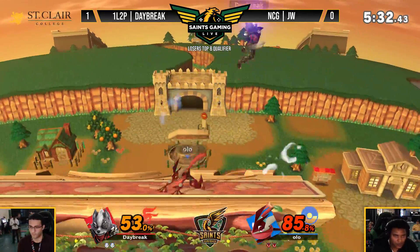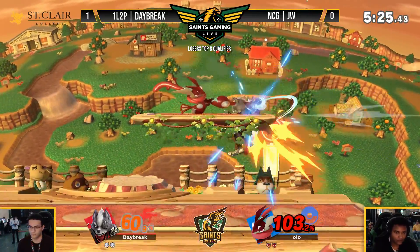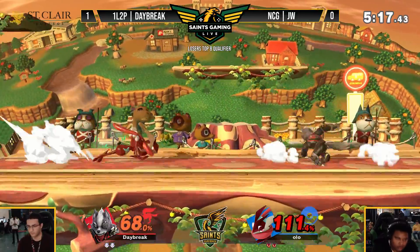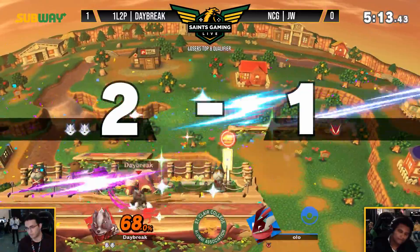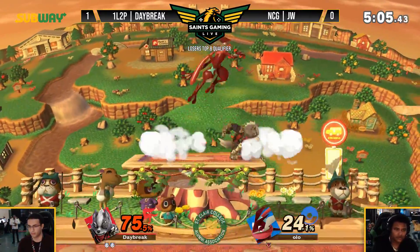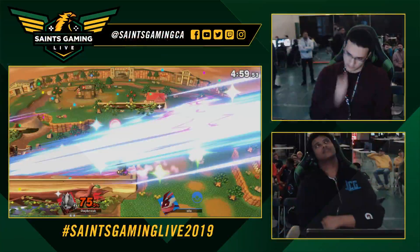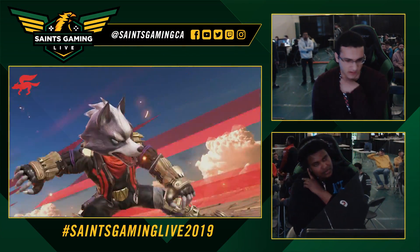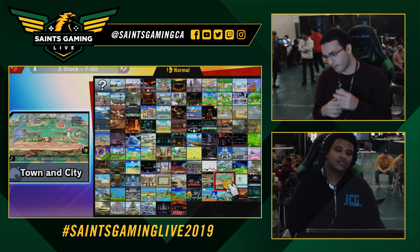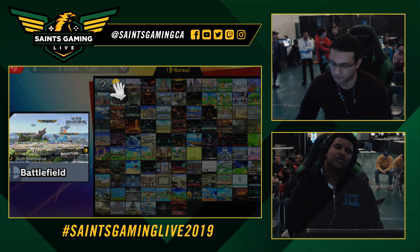That's something Daybreak has done very well this game — just playing around what JW's going for and air dodging through his aerial follow-ups, then using that added weight of Wolf to just retreat back to the ground fast. A lot of full hopping neutral right now by JW — he does not want to get caught by these up smashes. Daybreak is actually looking so good. I can clearly see the level up right now. He just seems to be knowing the right option. That was all off of a parry — oh my god, that was all off of a parry. JW knows. Mentality break? Perhaps.